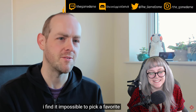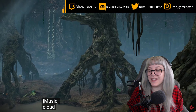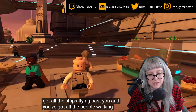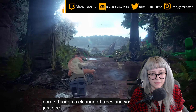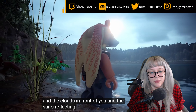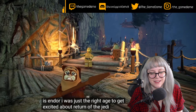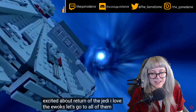Favorite planet? There are so many great ones to choose from. Bespin is fantastic — it's such an auditory experience with all the ships flying past you. The first time I landed on Naboo, you come through a clearing of trees and just see the lake with the sun and clouds in front of you — it's absolutely beautiful. My favorite planet is Endor. I love the Ewoks — just go to all of them. Ewoks are deadly, don't let them fool you.